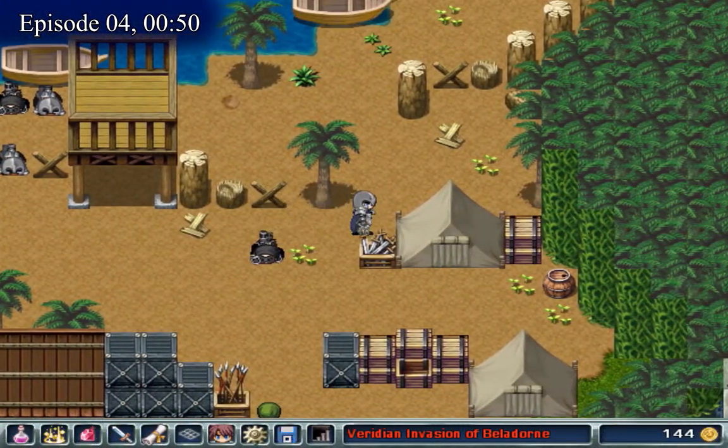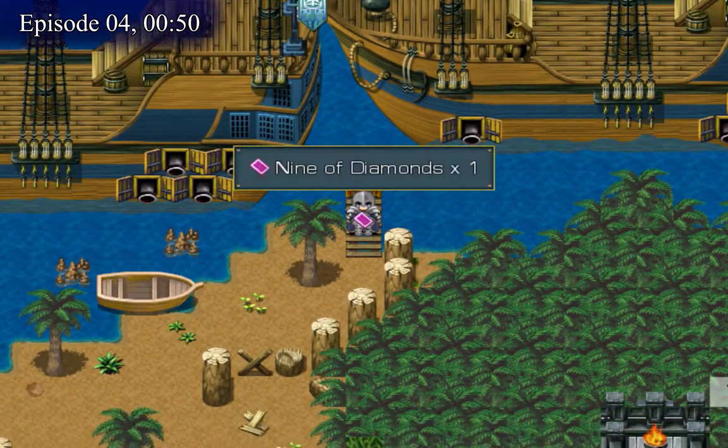The next one is when your team arrives on the beach. In the northeast area, you'll find the 9 of diamonds.